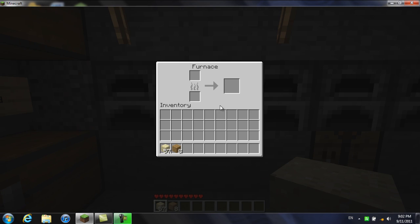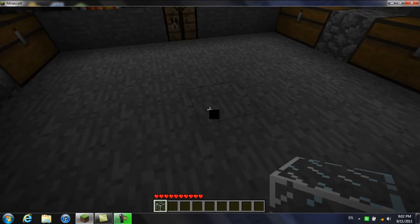Go to a furnace with some wooden planks and some sand. Put the wooden planks here and the sand here, then wait a little. And here we go — you get glass.